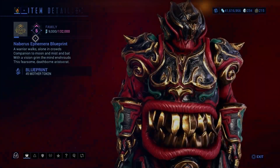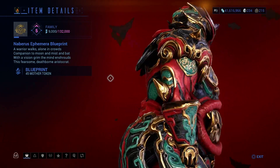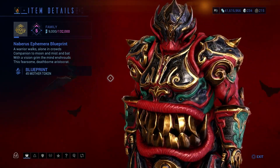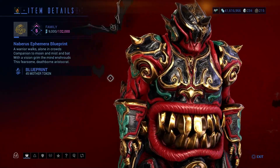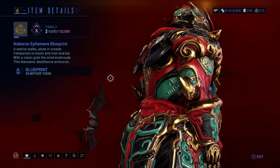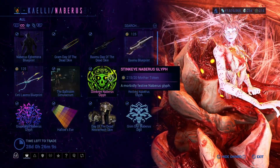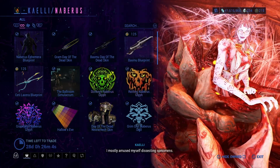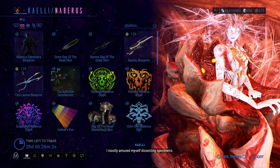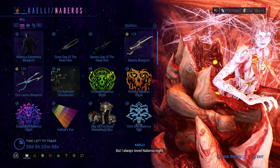I should also point out that anything you buy here is actually going to stay. This isn't like bat infirmary — you don't need to worry about it going away. It will stay indefinitely. But with that said, there are items you can buy from the market, and I'll show you guys right now.